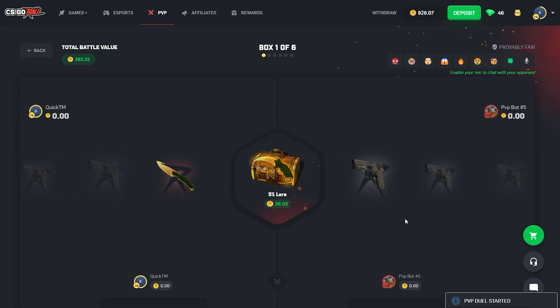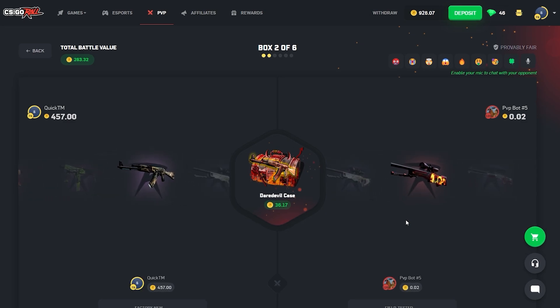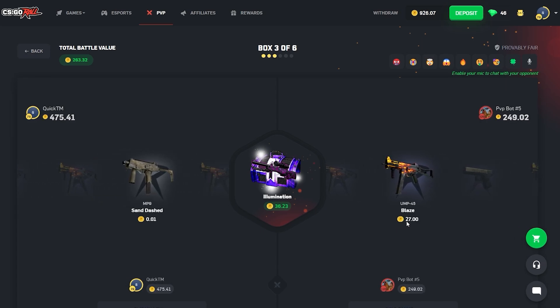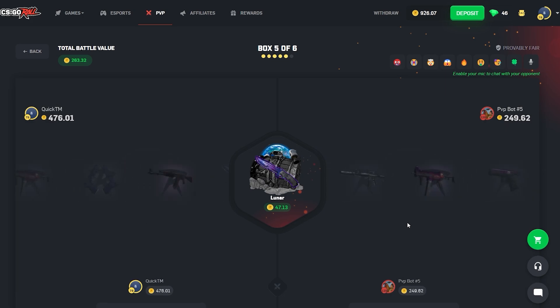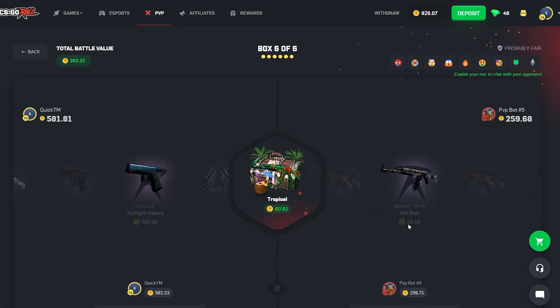Starts out with a 5% Lore — yes, finally! 457 — the dream starts right there, got the knife Lore. Fantastic. Here comes the Daredevil — 222, that is scary, didn't think it'd be worth so much. Missing on the next one — okay, it's competitive now. Let's see if we can pull a knife — both missing. Tropical again — yes! Three times! That's almost 1k — 948!